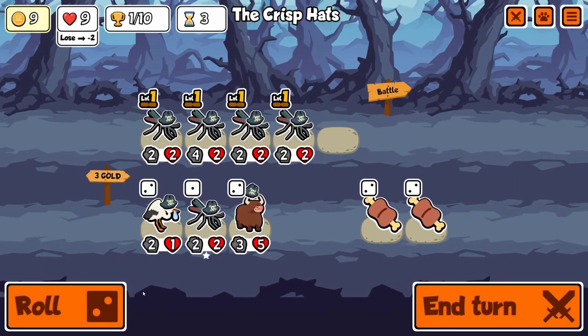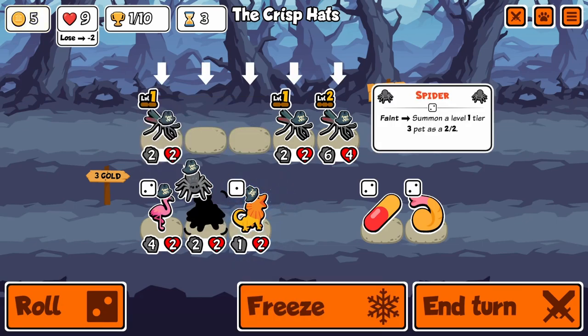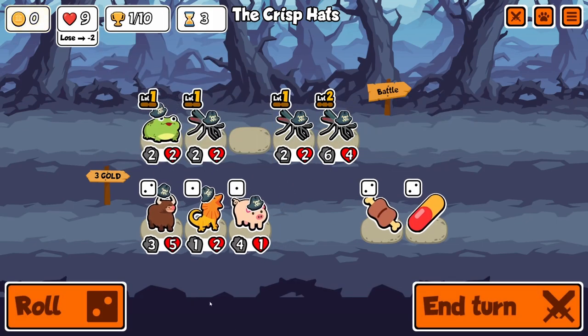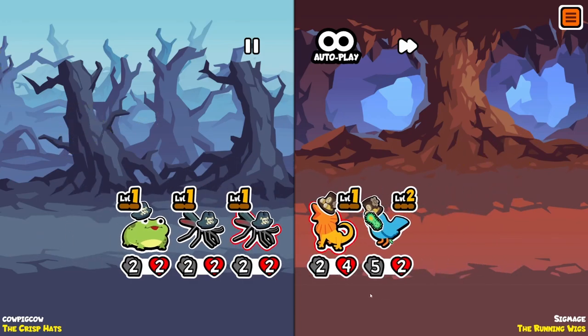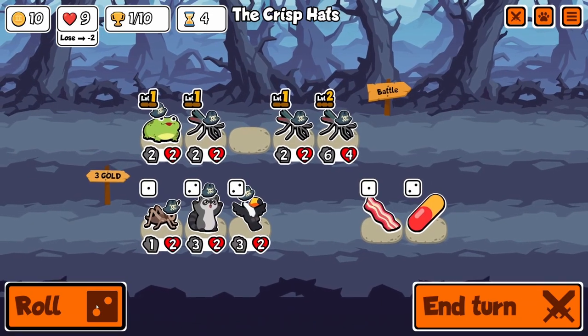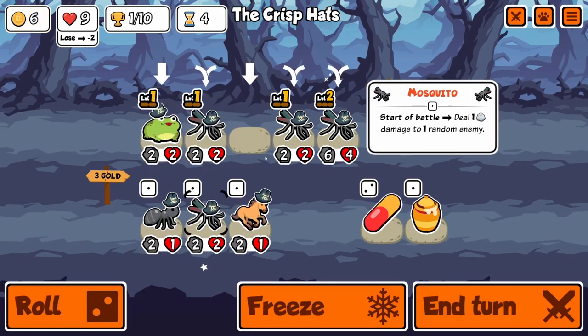Hey everyone, got another summoning pack video. Sorry about that, but summoning is a lot of fun. I just tried using the frog in vulture teams and it turns out it's really, really good. Right now I got a bunch of mosquitoes and I found a frog, so I thought that probably synergizes. I got it, and I'm happy I did, because frog is very, very good.